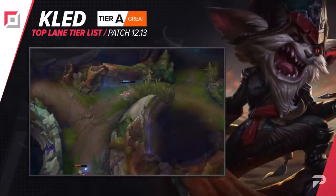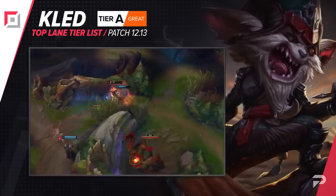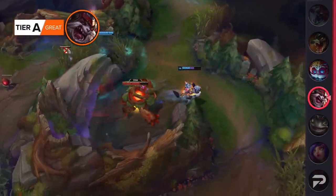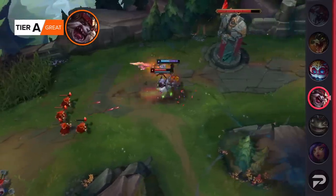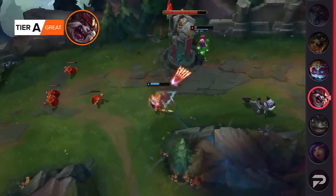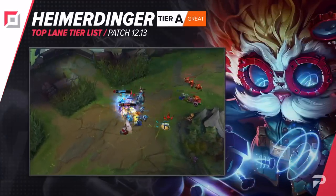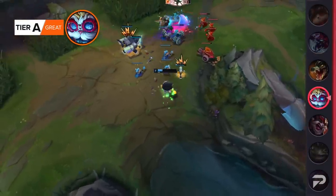Kled was doing absolutely awful earlier this patch but has recently bounced back and hit a very middle-of-the-pack spot. Now Riot is giving him some extra love, so we're going to consider him a B tier pick. He's overall pickable and will get decent results in most matchups while being a super hard counter in specific ones. After the big buff Heimerdinger got on patch 12.12, his win rate has gone up quite a bit across the board in all roles. As a top laner, we'll be placing him in the B tier, with him being one of the stronger champions at this level.